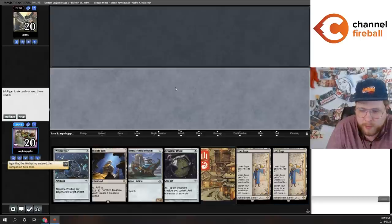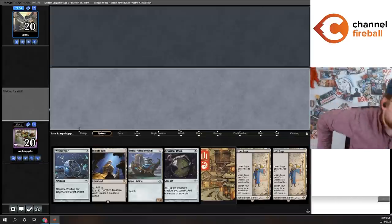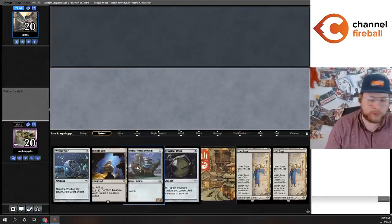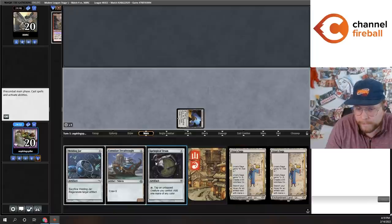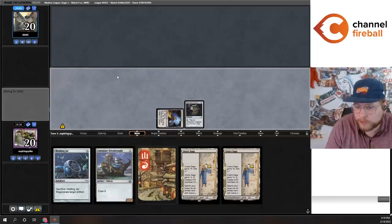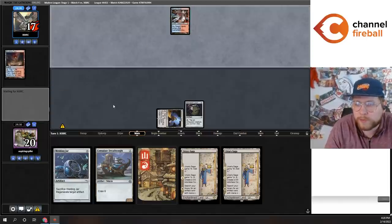I definitely like this hand well enough to keep it. Artifact-based decks love Urza's Saga. If this was a zero-mana creature and not a Welding Jar, this hand would be closer to the nut draw where you get to play Dreadnought on turn one, then Springleaf Drum, make a token, crew Dreadnought on turn two — super powerful when it happens. I'll just play the Drum on turn one, though I don't think it likely matters much.